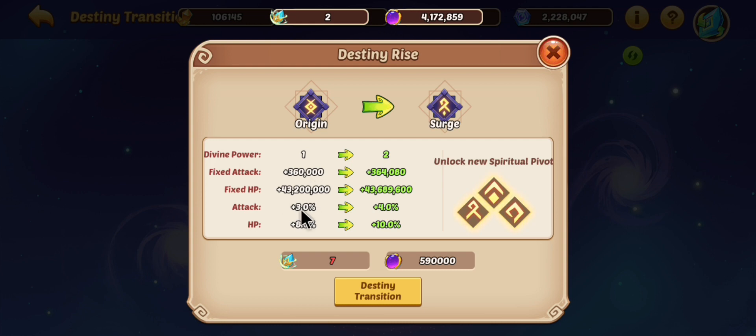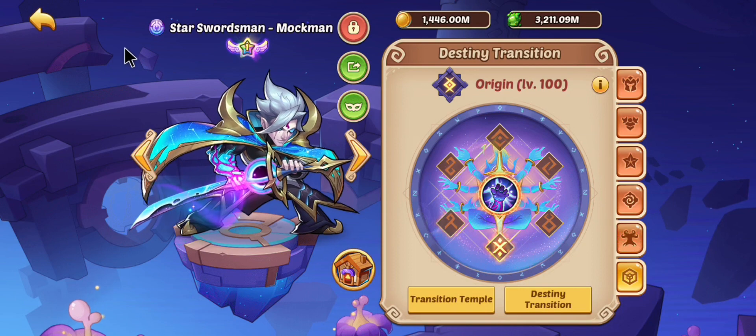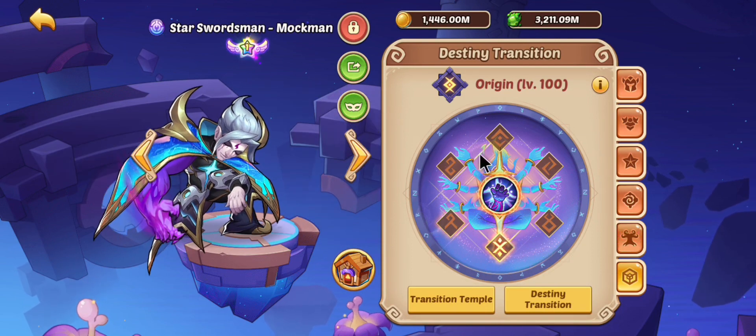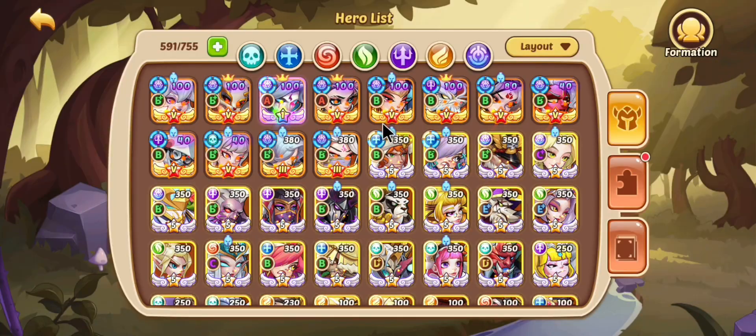I gained about 360,000 fixed attack and then 3% attack, plus some HP. In total I think it gave me around 500,000 attack because I went from 19.6 million to about 20.1 million — so somewhere around 500k give or take. It's a pretty decent upgrade for attack overall.